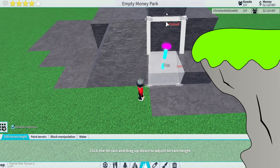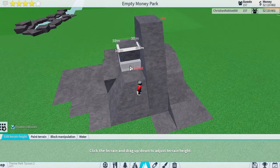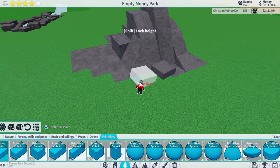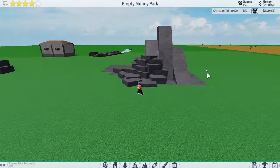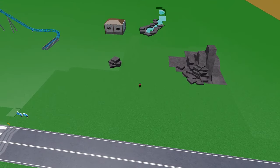Smooth out your mountain by lifting some of the sides so you don't have really steep cliffs that look rough. If you want even more detail, use the rock placement technique I showed earlier and place rocks randomly — it adds a lot of detail. Or you can keep it smooth either way it'll make your park look a lot better. That's it for this video — part 2 will improve your parks even more.